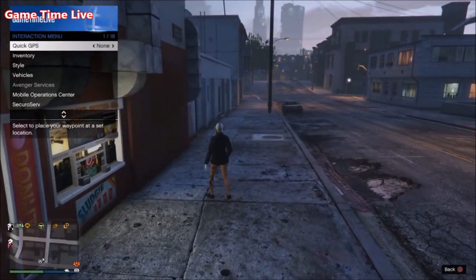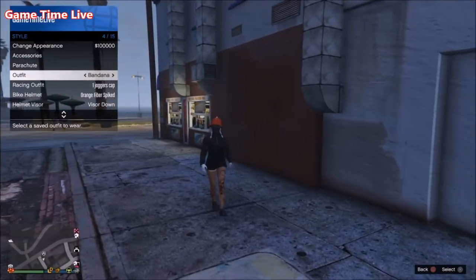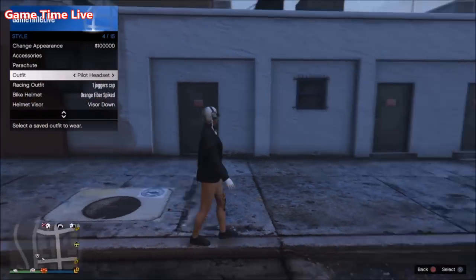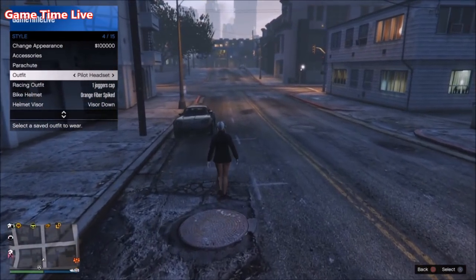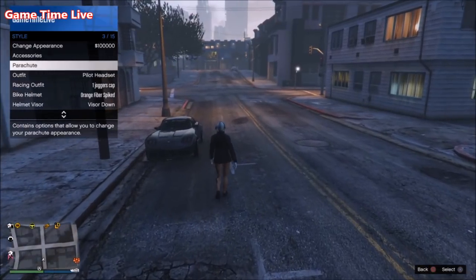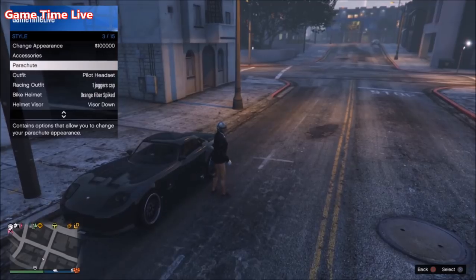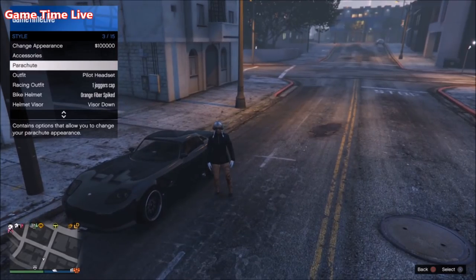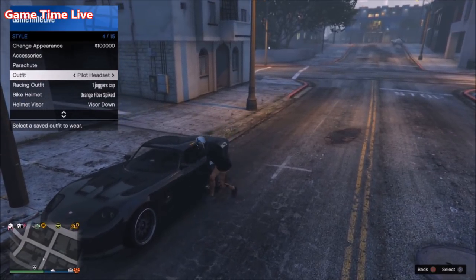I'm going to open up my interaction menu and apply a different outfit. If you go back to the pilot headset outfit, you'll notice the bandana is gone. To get it back, stand on the parachute, make sure you have any car, press triangle to get inside the car, and once inside spam the saved outfit to make the bandana reappear again.